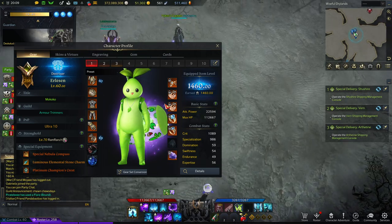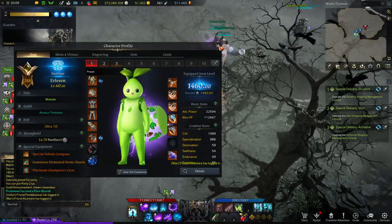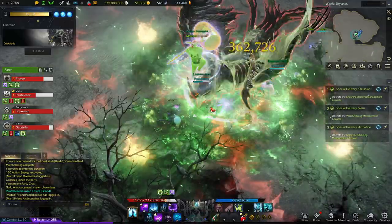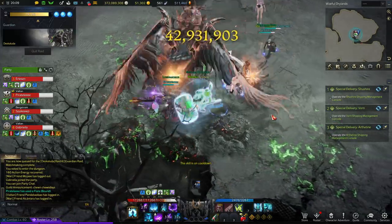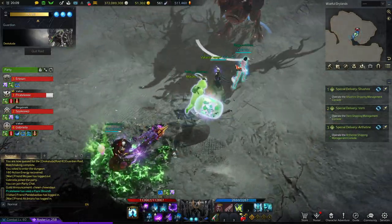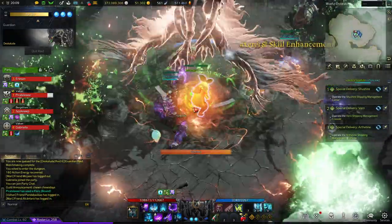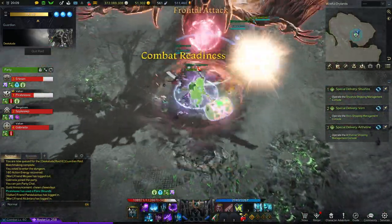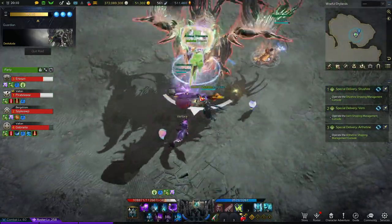Destroyer is an interesting class when it comes down to it. I do have mine fully set up with a full relic set — it's also 5x3, not that that matters too much. But I just want to be able to show off these classes at their full potential, so to speak. That's usually going to be relic set minimum, usually 5x3, because if I get the relic set on my low ping alts, it's going to come with a 5x3.